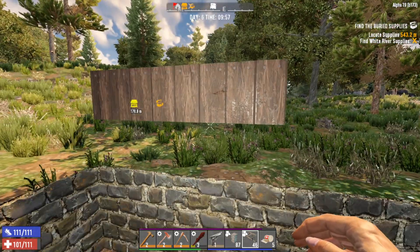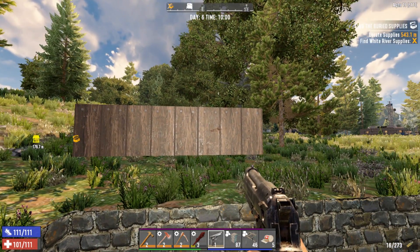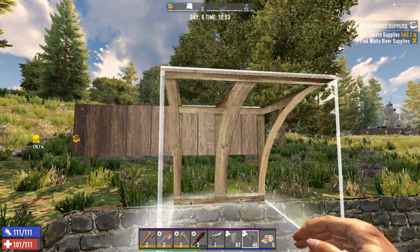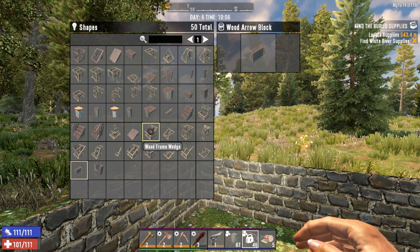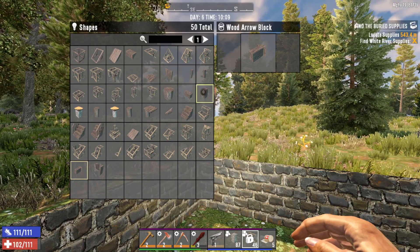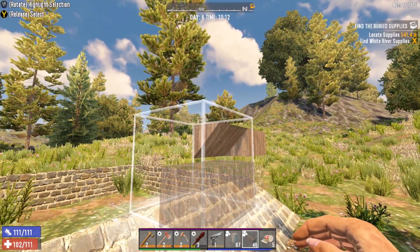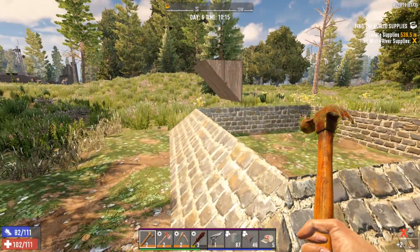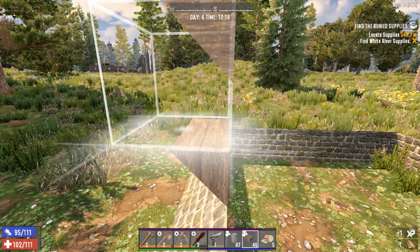I didn't actually mean to choose this block, I just wanted to look. We could do half blocks maybe — half blocks might work. Let's move this so I can actually see all the blocks. What's this — an arrow slit block? I actually really like that, I think that's cool. I don't think a frame wedge would do it. I think we're just going to go ahead and stick with the blocks. Can I copy shape? I think I like this — it's essentially the same shape but looks a little better. I wonder if I can put another one up on top — copy shape.